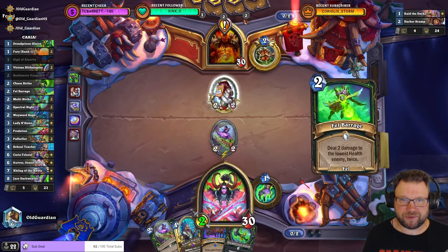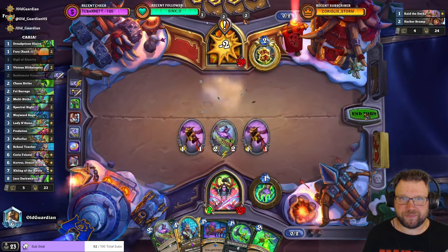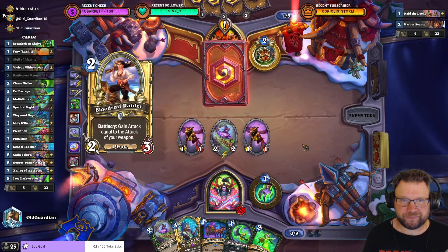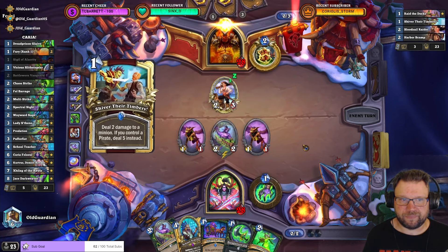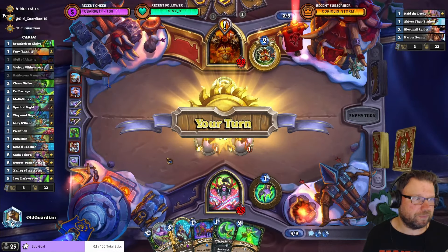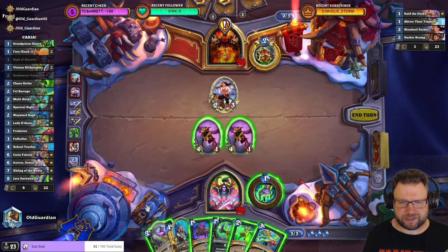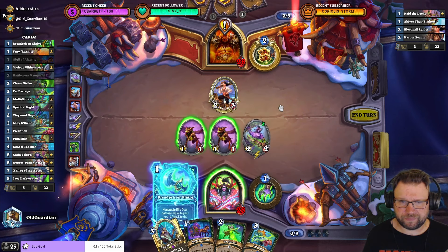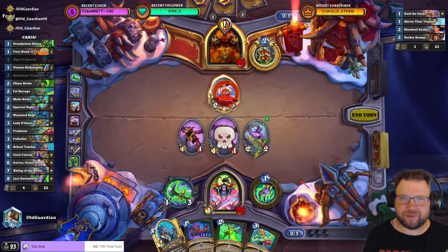Chaos Strike — so I can kill that and get some 1/1s on the board. Let's hope they won't find a Puffer Fist. The 3/4 pirate that gives them plus 2 attack would be the ideal card for this position. Let's see if they have that one. And then Puffer Fist for next turn — that would be the dream curve. Decks often are expensive and require a lot of dust. But there are other decks too — in fact, there are 13 decks in that video, so plenty to choose from.